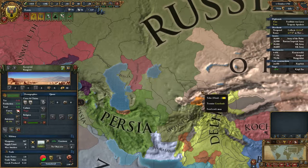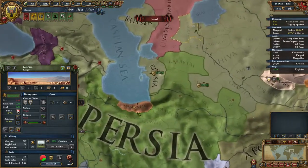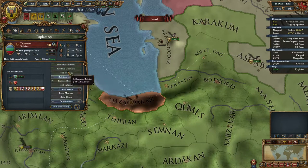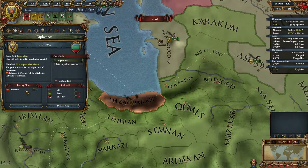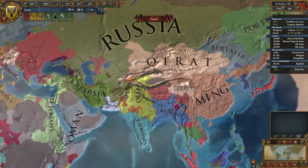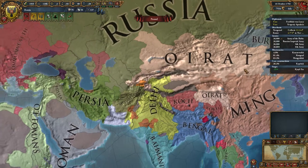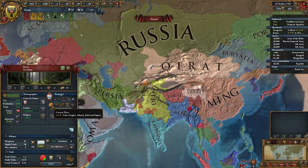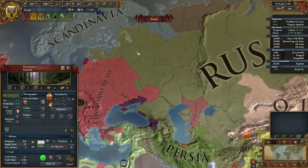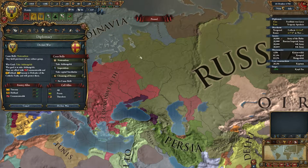A couple more years and our truce with Afghanistan will be over. Tuscany — what about these guys? Declare war — Bahaman, Bahamonis will join. You should go to war with Ming — you should. Is Portugal still at war? Yeah. I mean, if these guys get totally drained I might attack them again.